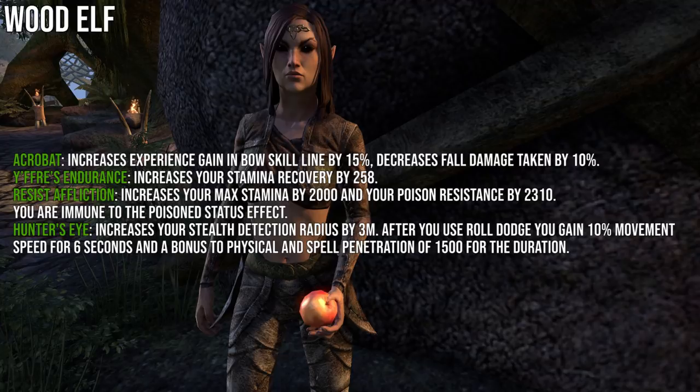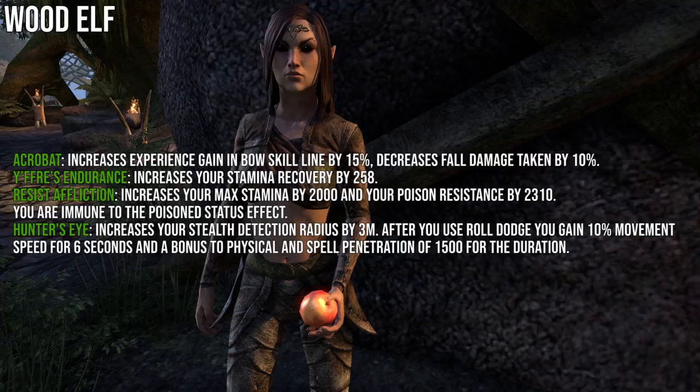For Breton, the first passive grants experience gain in the Light Armor skill line by 15 and an extra 1% Alliance Points gained. Gift of Magnus increases max Magicka by 2000. Spell Attunement gives 2310 spell resistance and 100 Magicka Recovery — the spell resistance portion is doubled if you're afflicted with burning, chilled, or concussed. Magicka Mastery reduces the cost of Magicka skills by 7%.